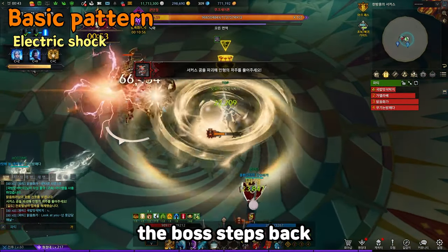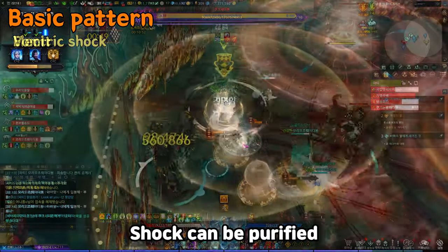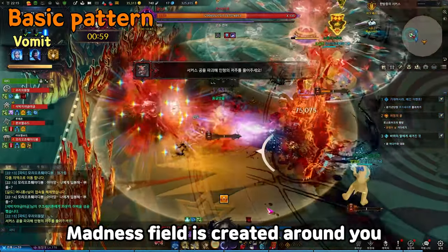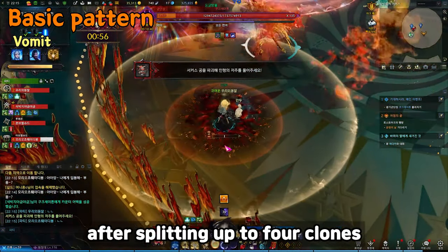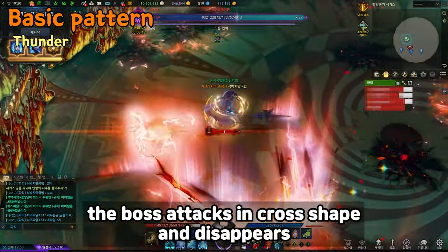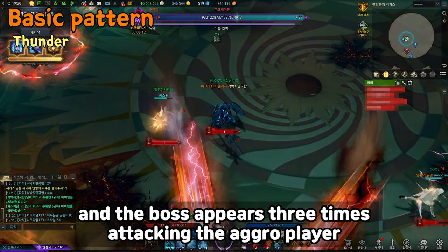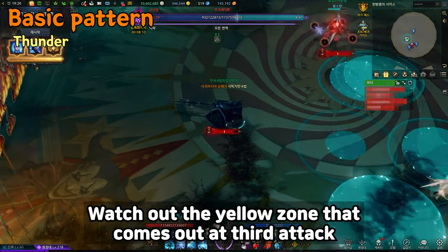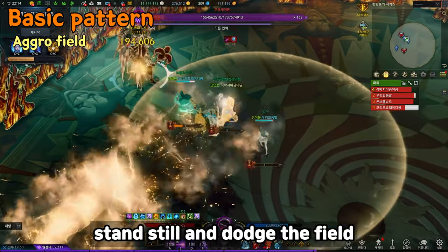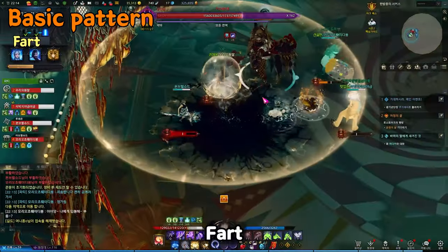Electric shock: the boss steps back and shoots a shock wave — the shock can be cleansed. Vomit: the boss spits something out and a Madness Field is created around you if you get hit — this pattern can come out after splitting into up to 4 clones. Thunder: the boss attacks in a cross shape and disappears, then thunder randomly spawns and the boss appears 3 times attacking the aggro target — watch out for the yellow zone at the 3rd attack. Aggro field: stand still and dodge the field when it's fixed.